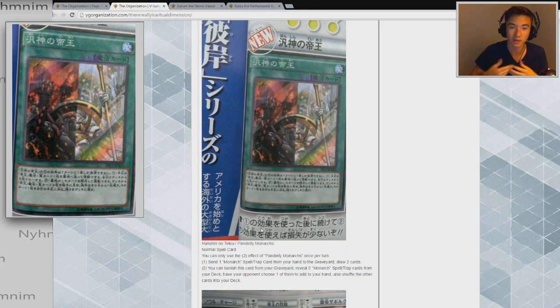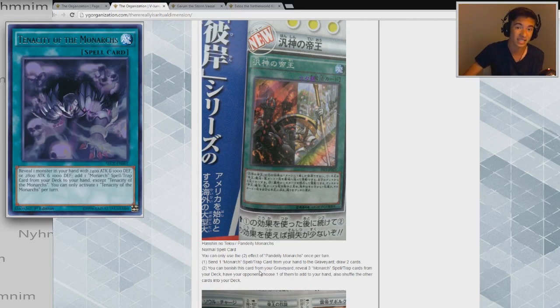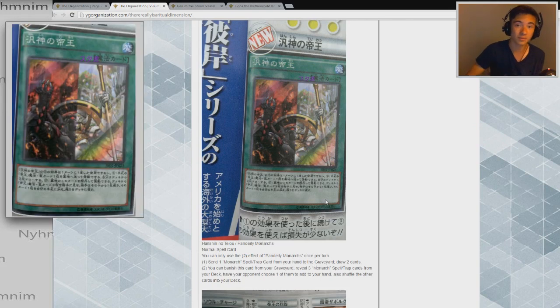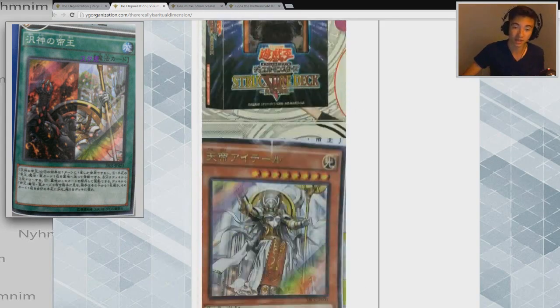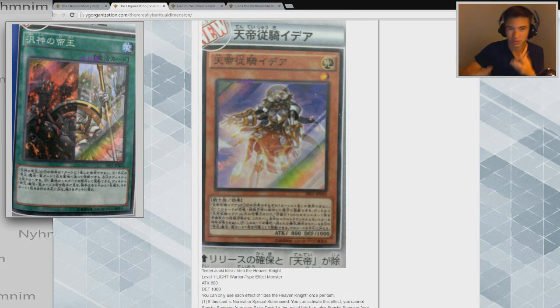There's a whole bunch of synergy just between the three cards, but looking at the full deck there's even more. You can add Return of the Monarchs or Tenacity of the Monarchs — if you reveal three Tenacity and your opponent gives you one, you activate that Tenacity and pick whatever you want. The draw support from Pandeity is really neat too, letting you discard dead spells or traps from hand, banish them with Pandeity's second effect, and then recover them with Idea the Heaven Knight. It all comes together really well.